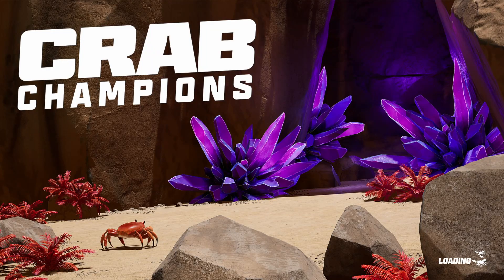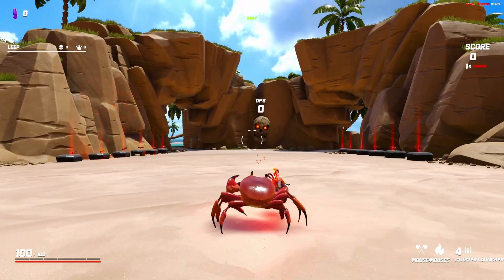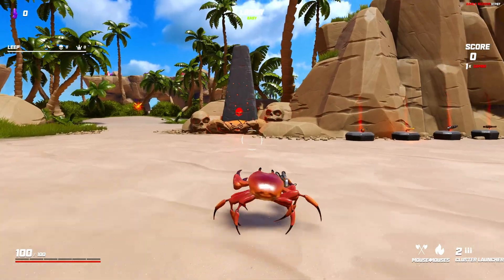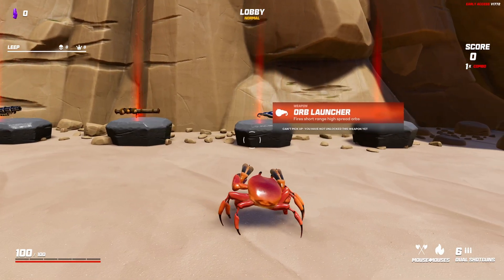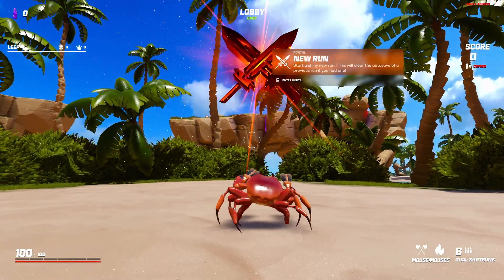When you boot up the game, there's not even a menu screen. You're just plopped down onto a tropical island hub world with a few obvious points of interest to get you going. It's here where you'll select your weapon — there are many to choose from but most you'll have to unlock — and then find the floating icon that will warp you into your first run.